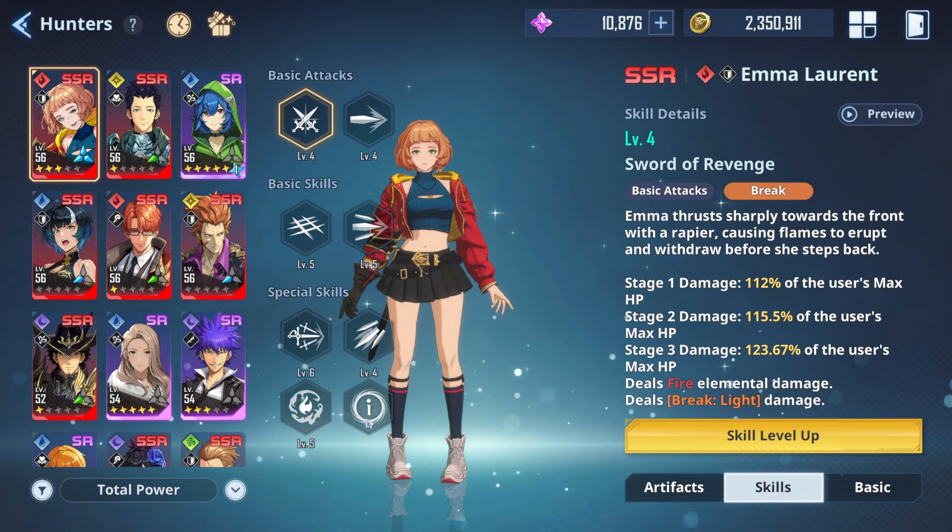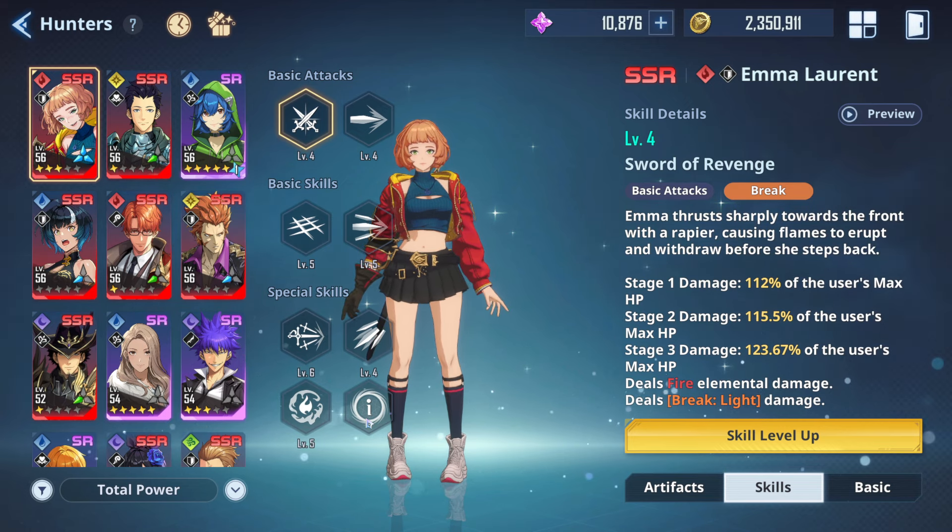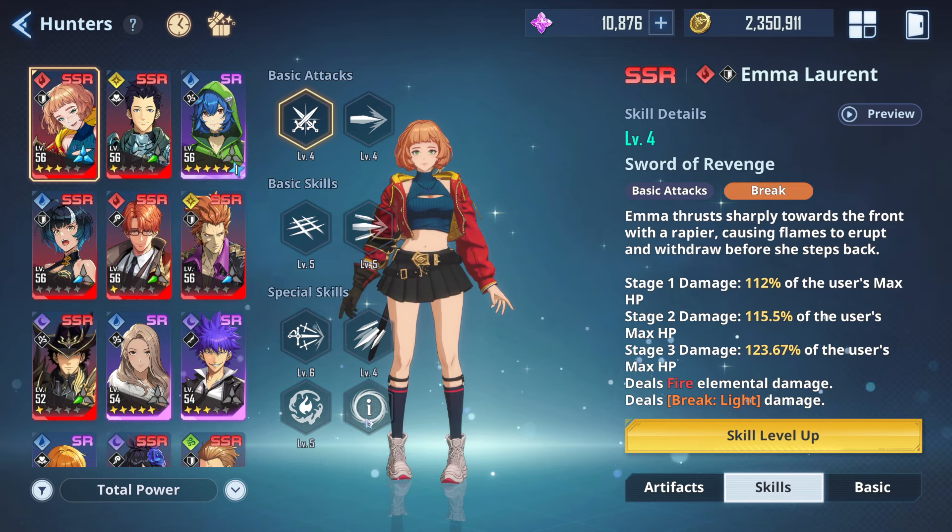Emma Laurent is a fire tank unit which excels at breaking break gauges from bosses and dealing a lot of damage, while at the same time inflicting a burn debuff to the enemy as well as buffing your team.